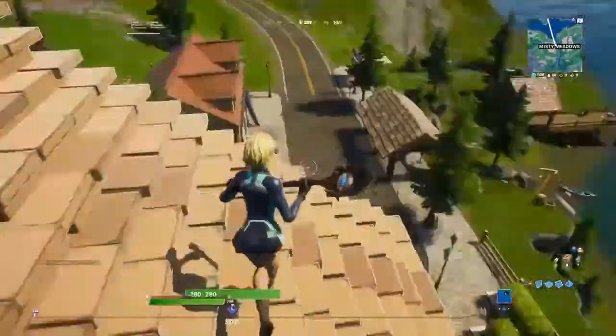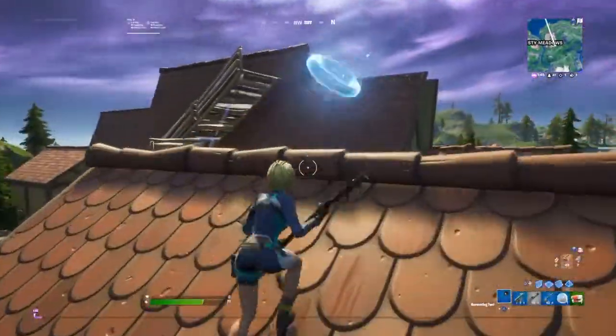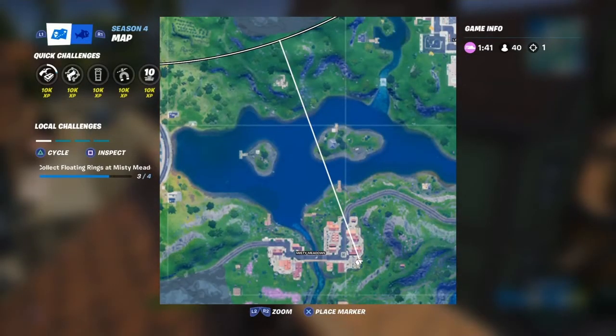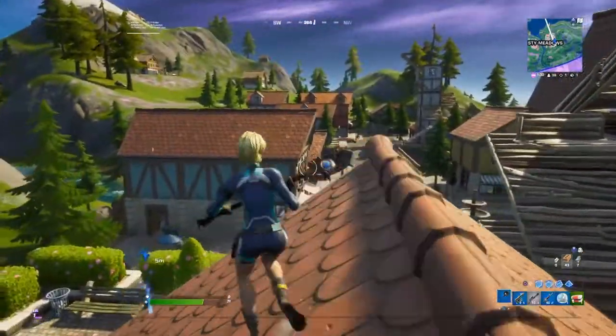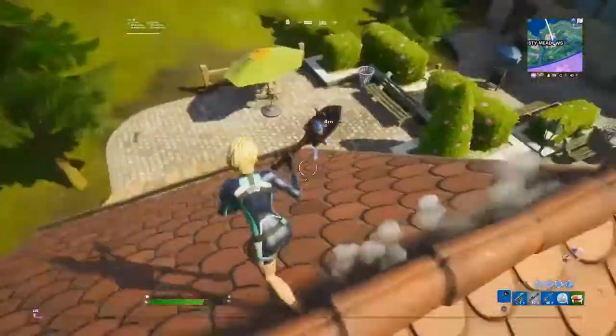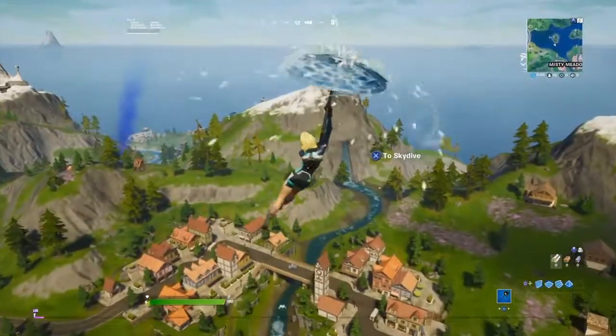That is the second ring. The third ring for Misty Meadows is right over here — I'll mark it exactly on the map right now. It's the house right from the corner; it'll be in the corner, just a little cabin-looking thing. That's the coin.